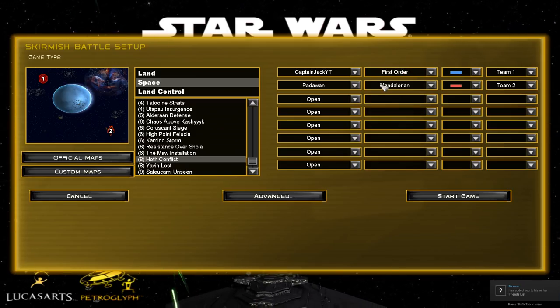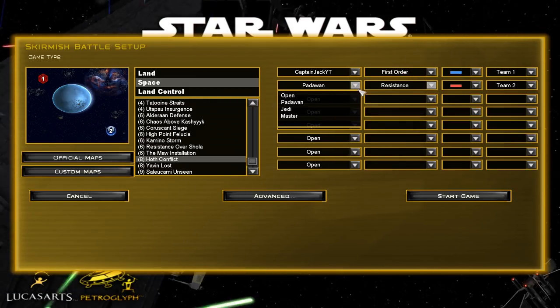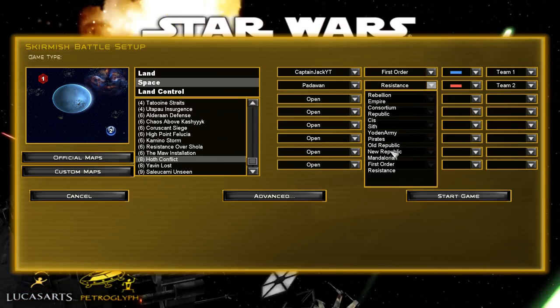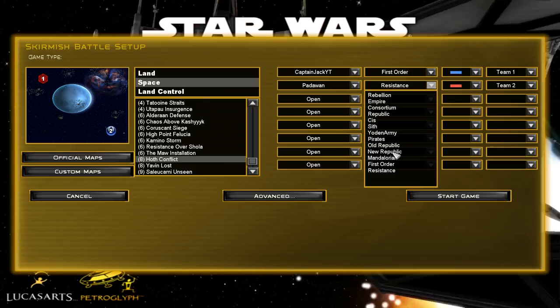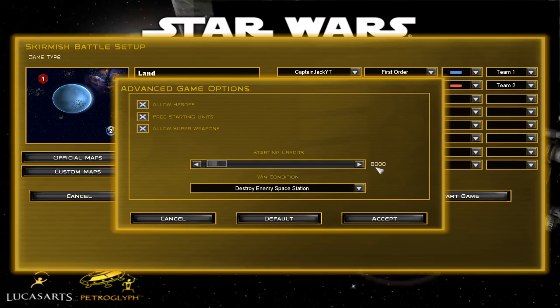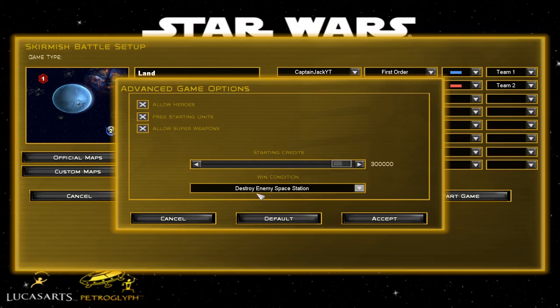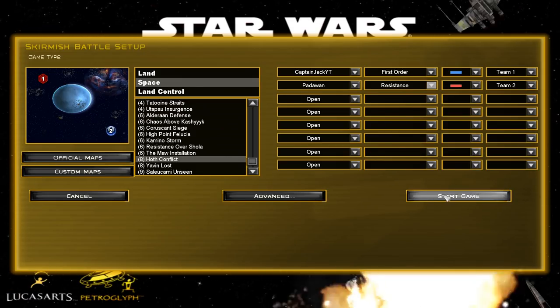We're going to be playing as the First Order today, because I know a lot of you have been asking for this. Against the Resistance — I think that's going to be quite good. We'll do Resistance and go from there. I'm also going to up the credits to the maximum, just because I'd like to see us be able to get all the units and play around with them.